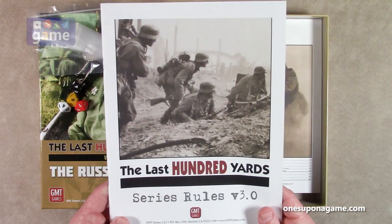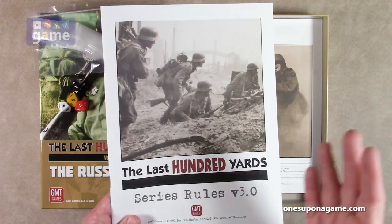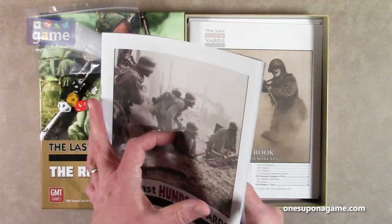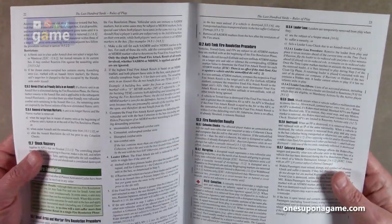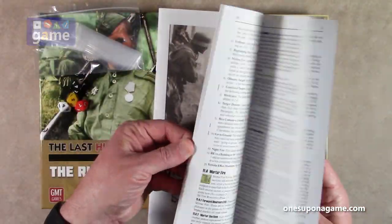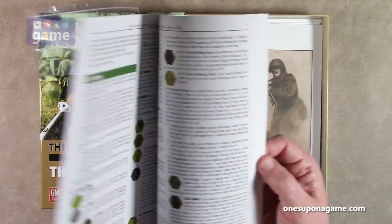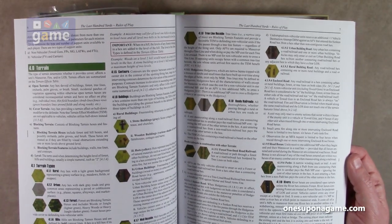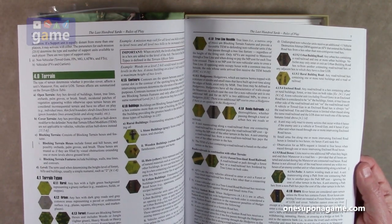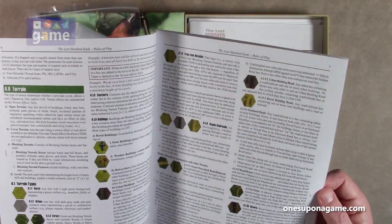Now we have the Last Hundred Yards series rulebook. This is version 3. I'm not sure which level they went from 1 to 2 and 2 to 3, but this is version 3 of the series rulebook, so this is what you're going to need to learn. It's on white GMT matte finish paper stock and comes in at 40 pages. You can download this online at GMTgames.com and adopt your previous games to this rule set as well if you haven't done that already.